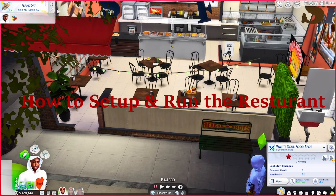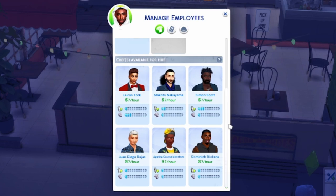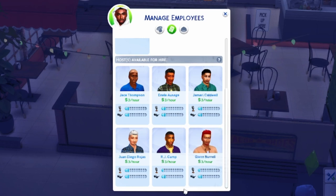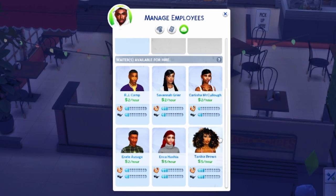Now we're getting into actually running the restaurant. Under Manage Employees, you get to hire one chef, one host, and one waiter when you first start out — you can add additional ones later with perks. I try to pick my chef based on their food skill. I'm going to hire Mr. Lucas because he has a very high food skill. My host has to have good charisma, so I'm going to hire Jamari. And our waiter — I'm going to hire Tanika Brown because she has a pretty high skill.